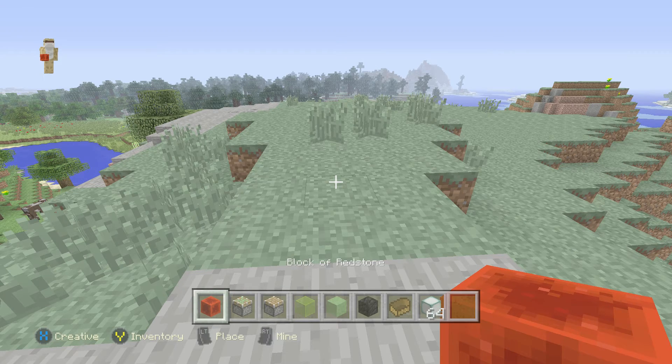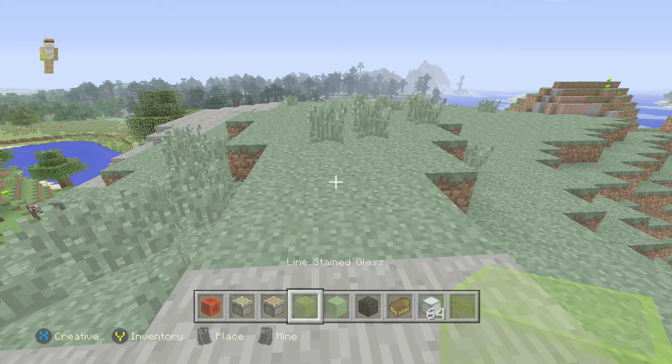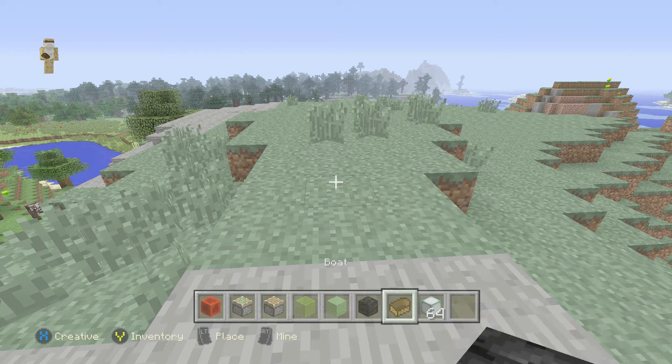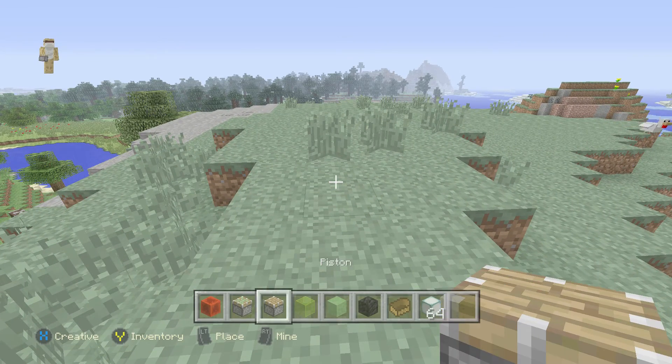So you're going to need a Block of Redstone, Sticky Piston, Piston, Lime Stained Glass, Slime Block, Block of Coal, Boat, and Cylinder.